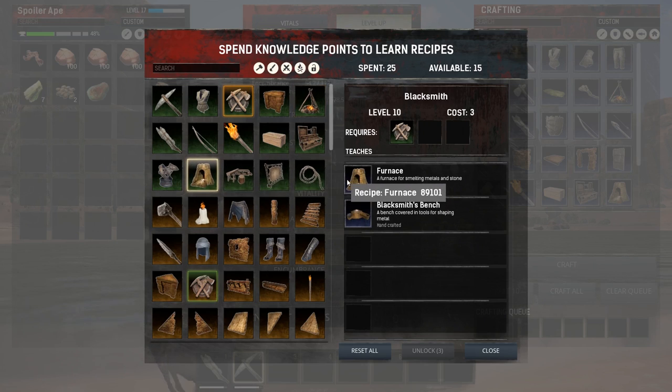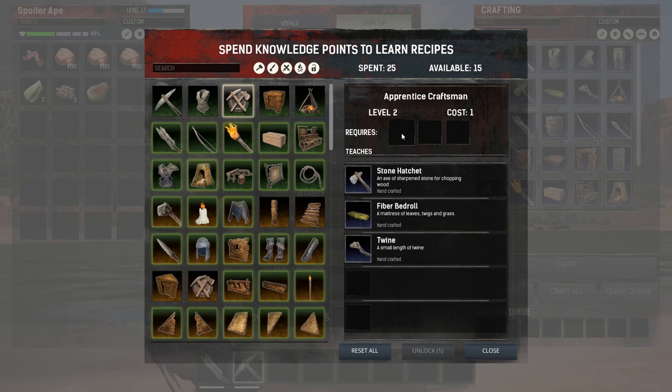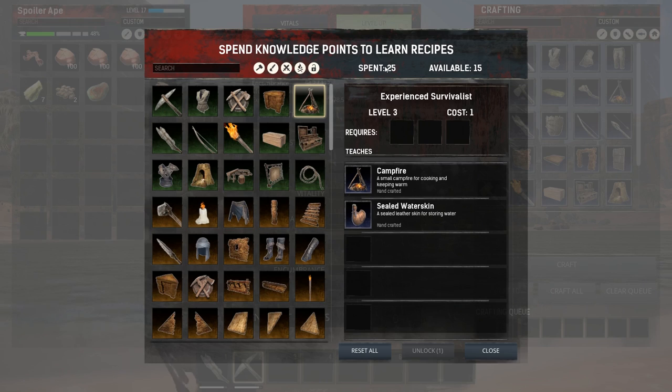Click around to get a feel for the crafting trees. At first, ignore anything about base building and focus on the basics of survival — bedrolls, campfires, etc. If you feel you've unlocked unnecessary recipes and want the points back, remember you can reset and start again by pressing this button.